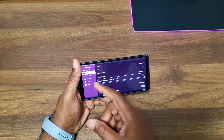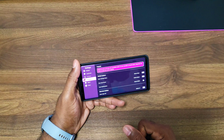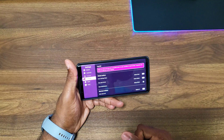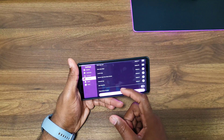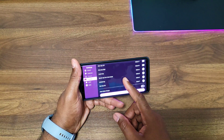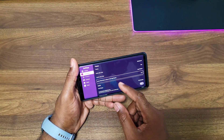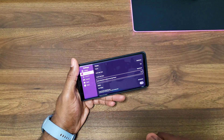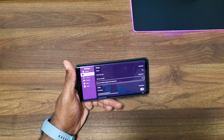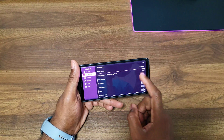Down here we have Controls, which is for mapping your controller to use with the launcher — we already knew this was here. The pro purchase really unlocked all the other features; if I'm not doing a great job showcasing the difference, feel free to check out the previous video.